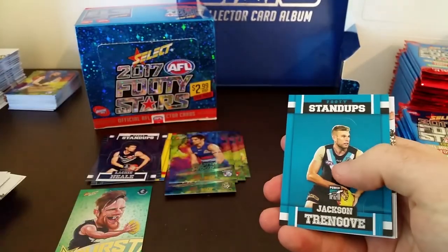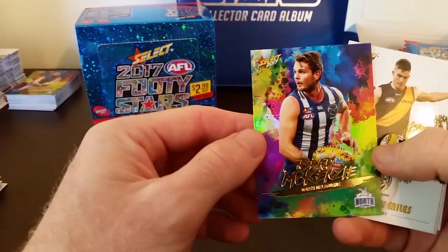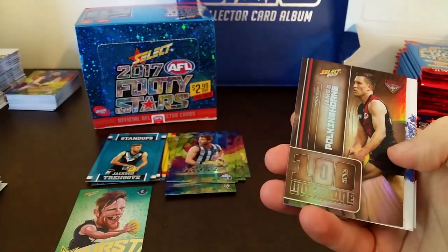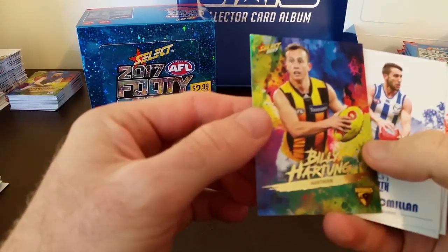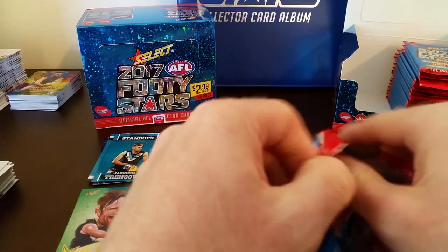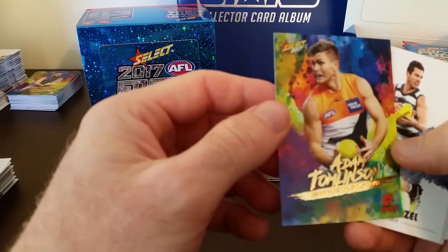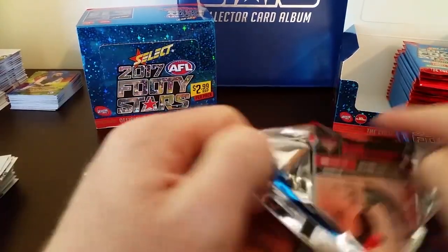I go for the Bombers but really happy with the Doggies' finals form last year — they played amazing. Jackson Trengrove and Brad McKenzie holofoil from North. Milestone — we've got James Polkinghorne, 100 game milestone card. And Billy Hartung from the Hawks holofoil. Stand-up — Paddy Dangerfield from Geelong and Adam Tomlinson from GWS. I like the designs of these cards — they look really nice, very professional.